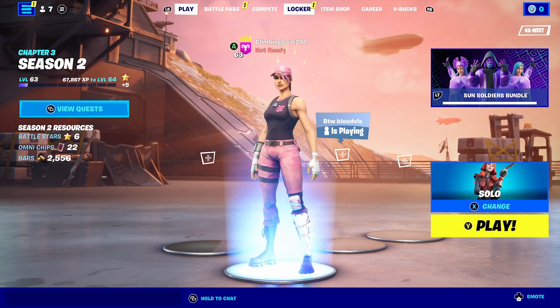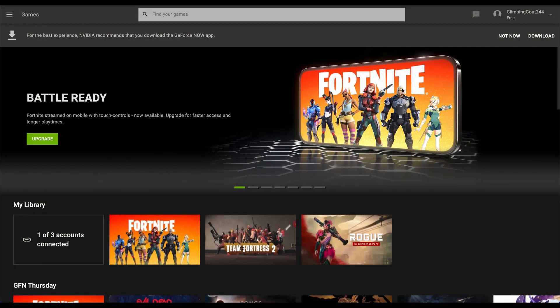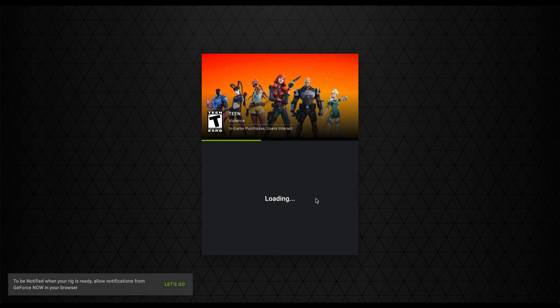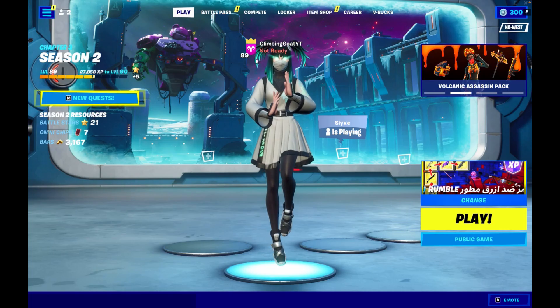After you watch this, you should know what to do to get every single new PC exclusive skin from now on. You need to go to geforce now.com — I'll put the link in the description — and load it up. This should be in your browser through a laptop, phone, or tablet, so this should be pretty easy.